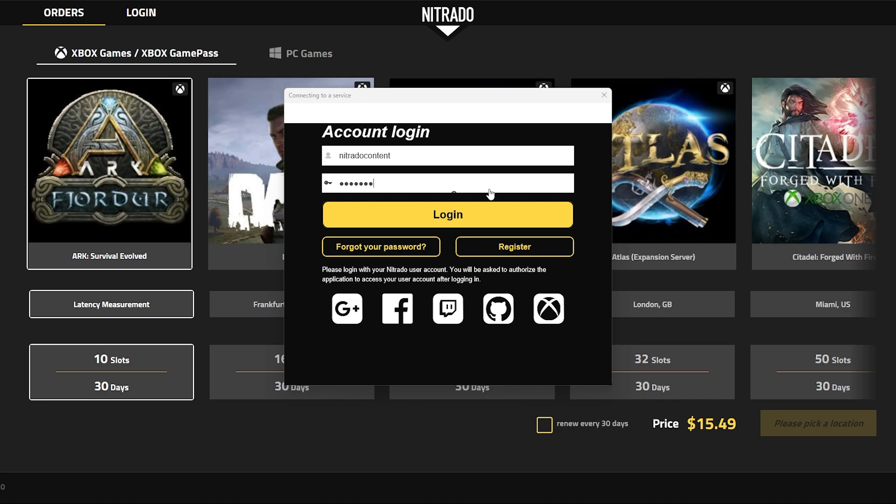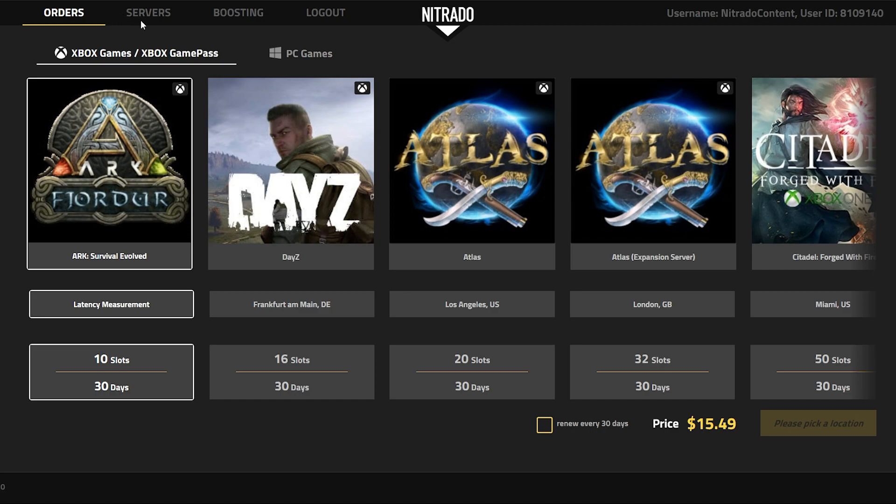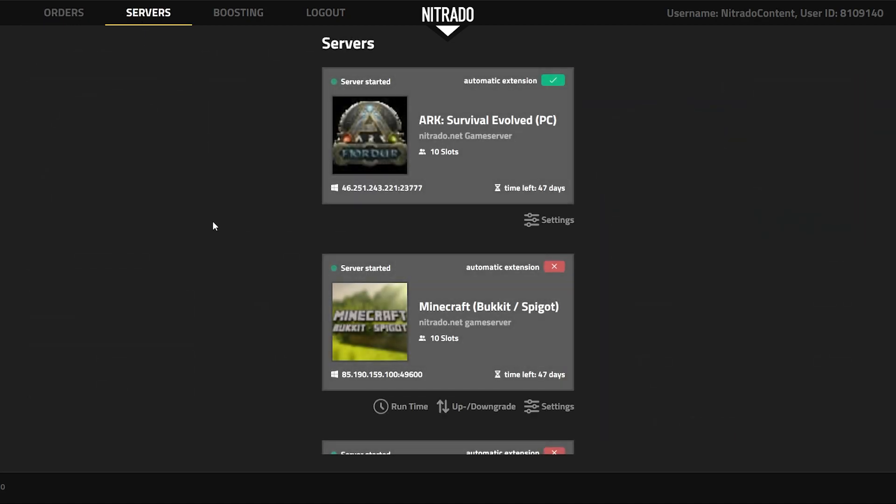Once again, you're going to log in with the account name and the password, and once you're done, hit the yellow login button. After just a few moments, you'll see your servers — the list of servers that you have available, and the ones that are online.